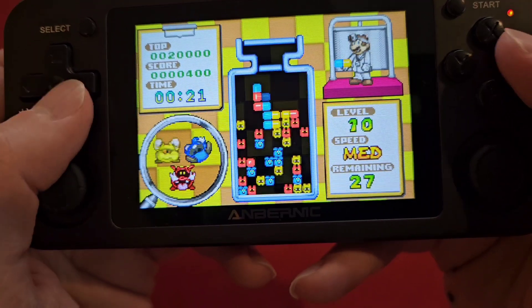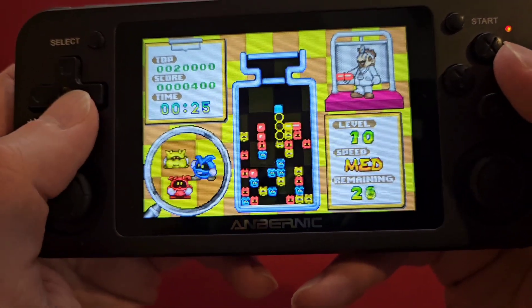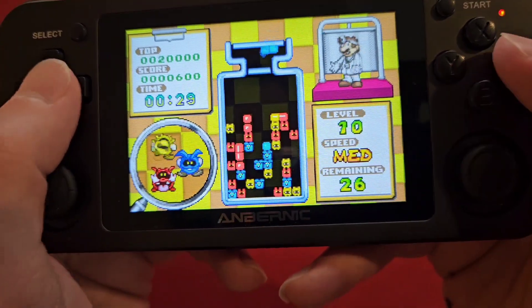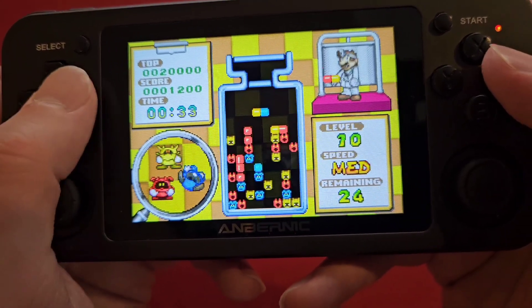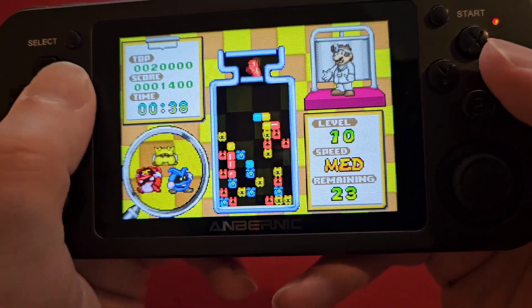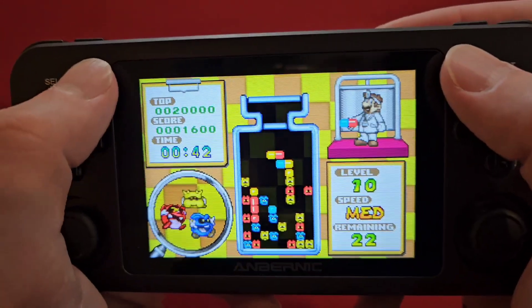One thing I don't understand is that annoying siren sound. I wonder if you can turn that off. Once it reaches a certain height it keeps making that annoying siren sound. But yeah, that is Dr. Mario and then there's obviously Puzzle League as well.